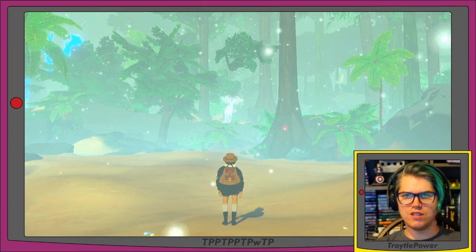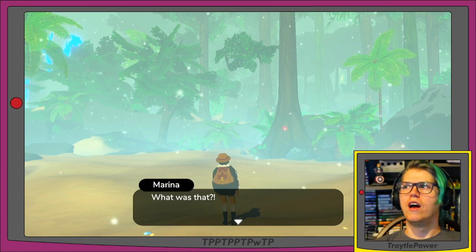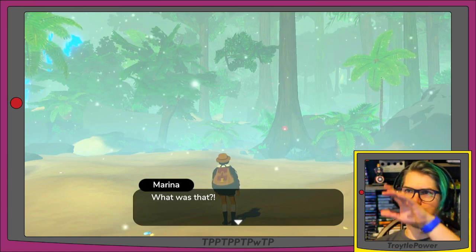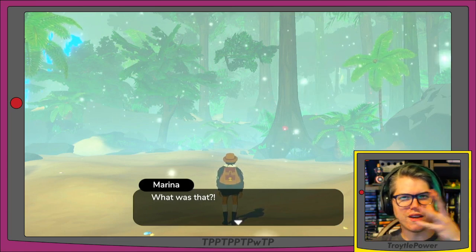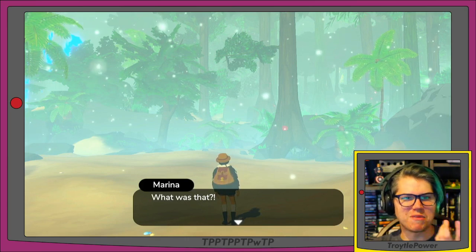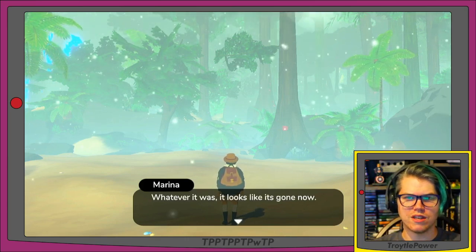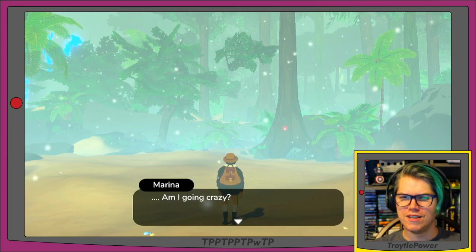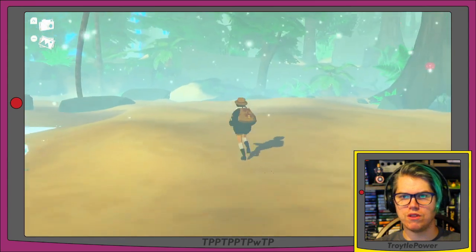There's some sort of crazy glowing white moose thing that disappears into a shower of glowing dust fragments. She says: 'What was that? Whatever it was, it looks like it's gone now. Am I going crazy?' And now we can move around — we're on the beach.